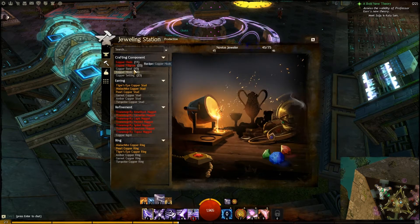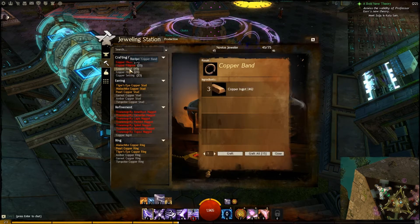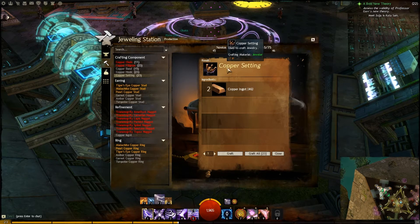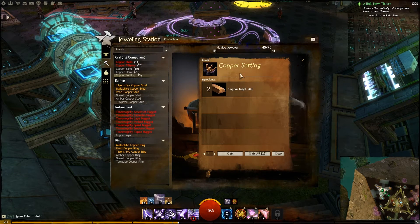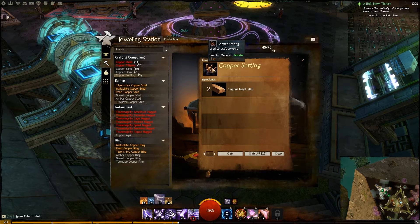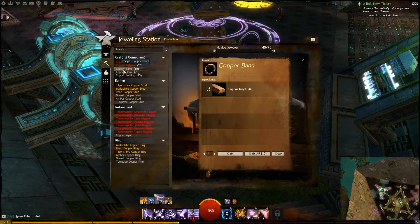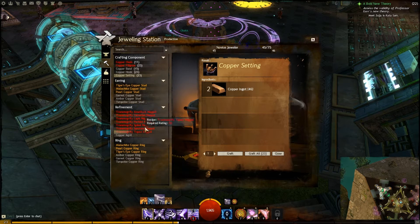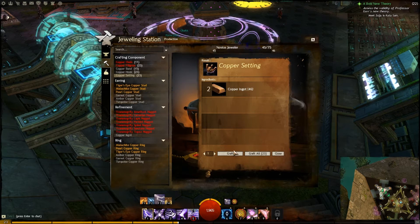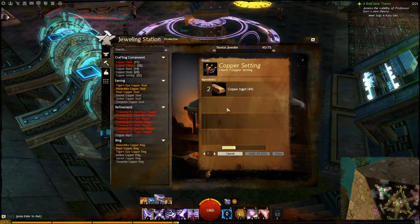After you get a copper ingot, the base for all of the jewelry we're going to make starts with a copper setting. This is kind of like a ring at a jewelry store — it's going to hold the jewel. You can make rings and earrings. I wouldn't suggest crafting all of these right away because you need to make some other crafting components first. For now, craft three copper settings.